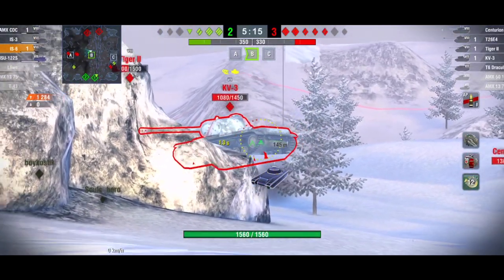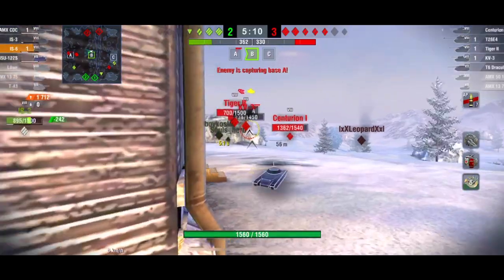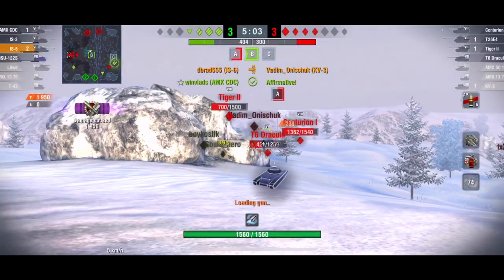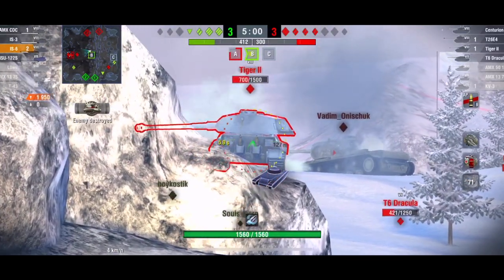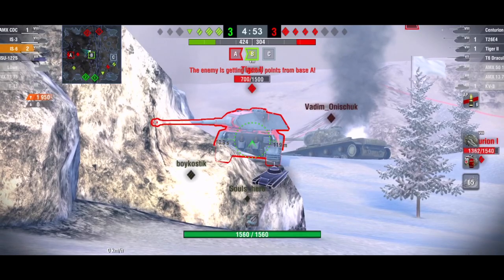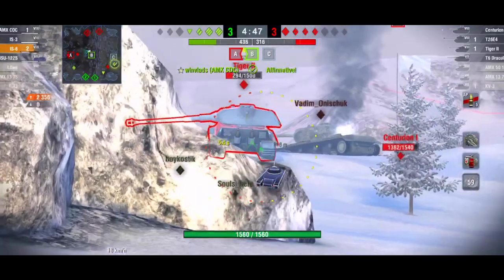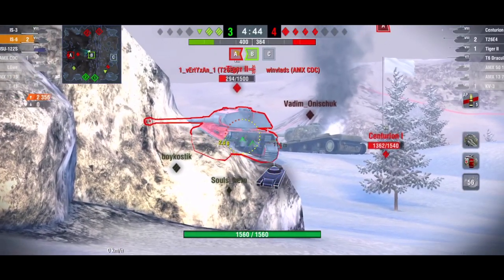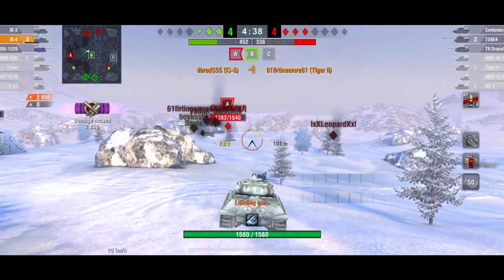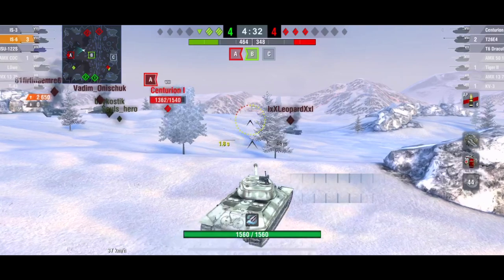First off the bat we have the IS-6, the mainstay heavy tank at tier 8. I think it was the first premium tank that came out way back in 2014 — it was certainly the first premium tank I managed to get. It sits just above the tech tree and it's always been a premium. Now it's going for 5,500 gold. If you don't have the IS-6, it has been power creeped quite a lot — there are better tanks in its tier, like the Object 252U for example.